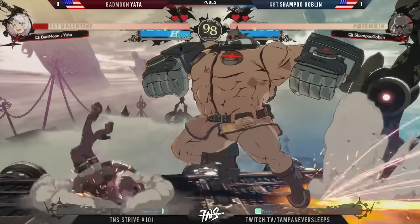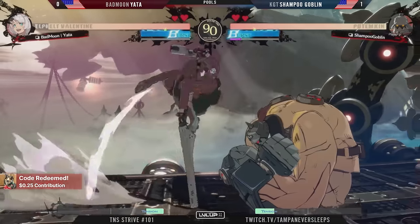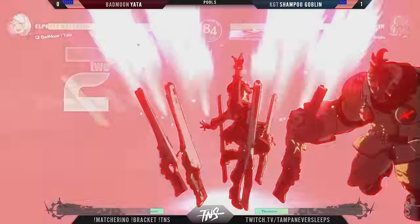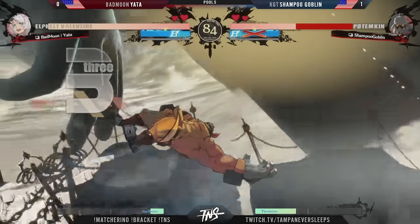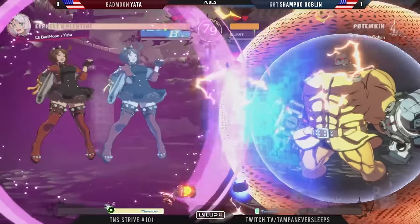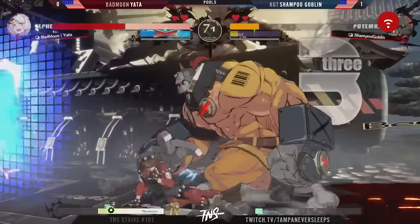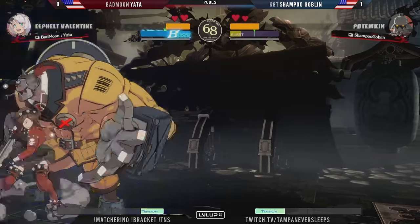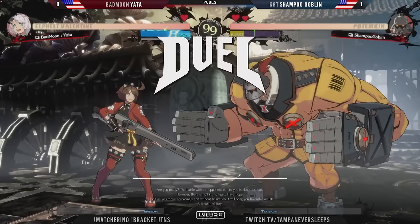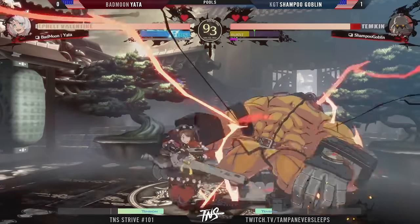It's blue wild assault from Elphelt, which only gives you the guard break — doesn't give you the invulnerability. Only the white wild assault gives you that invulnerability. Great awareness from Shampoo Goblin. Already got the 2D knockdown. Trying to catch out that backwards movement with the 2D long-range low. Yada pulling up trying to get the pressure started — you have the cara super right off the reka. About one-third away and still no escape — the reka series still comes through. Nice instant reka on the knockdown. Yada doesn't want the RPS between close slash trying to frame trap.